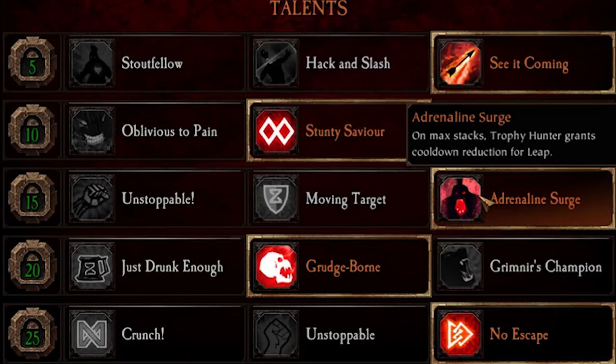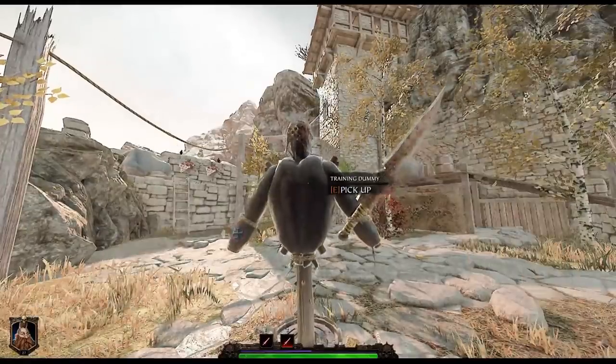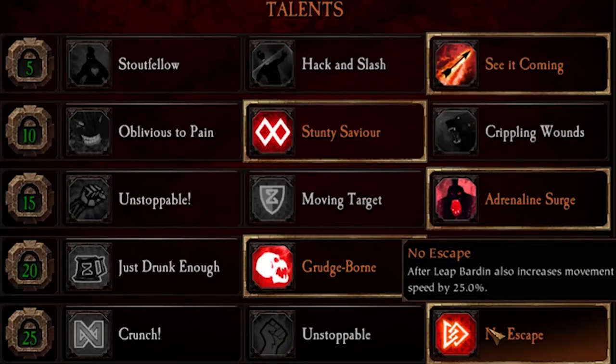Adrenaline Surge is amazing - on max stacks, Trophy Hunter grants a reduced cooldown for Leap. Now, that might be a little hard to get if you're not killing anybody and you're just sprinting through a map, except his charge attack is a double hit, and then of course you have your regular left click. So in almost an instant you can get all three hits in and immediately get your full stacks.